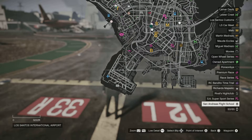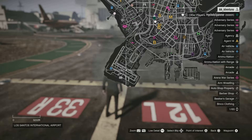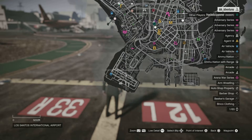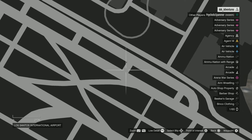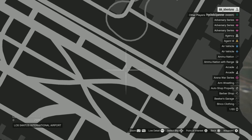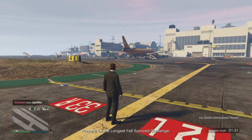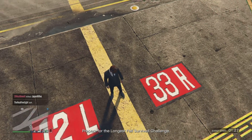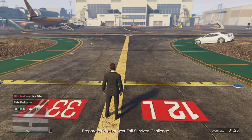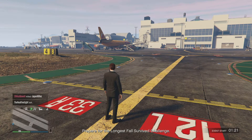You have to be at the airport — I accidentally uncovered this while playing with a friend. You have to be in this exact location: the Los Santos International Airport. If you want to see exactly where, this is where I am — in between 12L and 33R. You basically have to be in between these two numbers in this part of the airport. You can't do it anywhere else; it literally will not work no matter what you do.